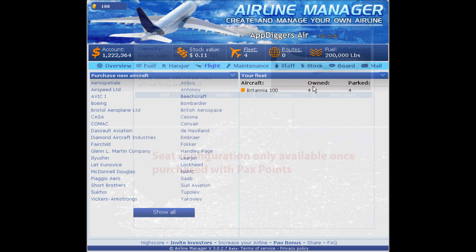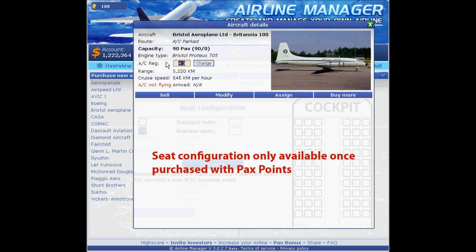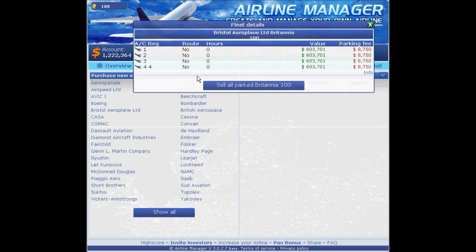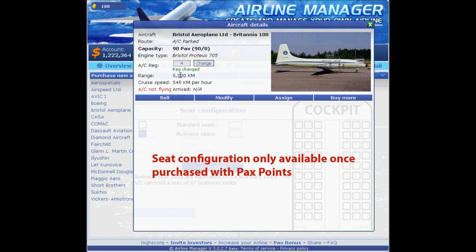I click the first plane in the list — since they're all the same I have to identify them somehow. I've already renamed number one and number two; this will be number three. Then I change and register, confirm, close that window, and change the last one to number four.